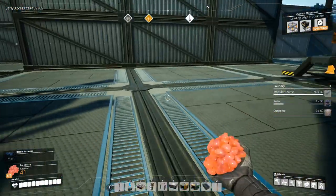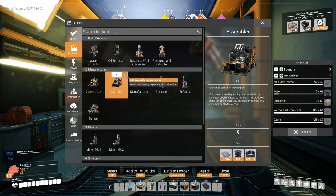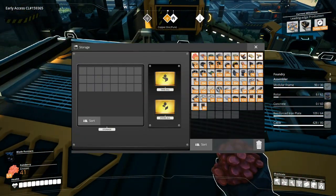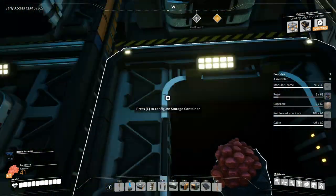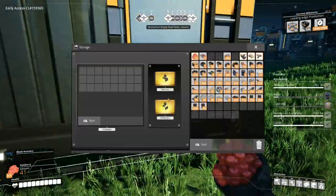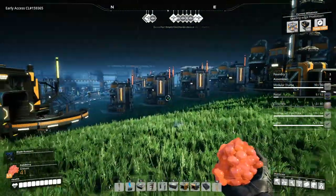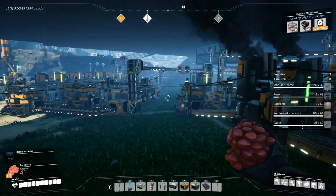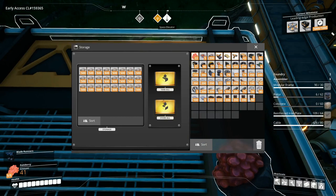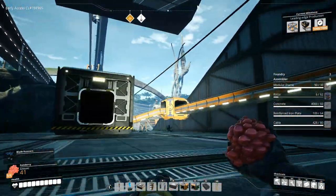We're going to get three more foundries and then probably a bunch of assemblers. Let's just get eight for now. I was going to deal with the biomass here — mycelia goes in here, leaves in here, wood in here. I'm going to need another stack of this. We're going to need concrete — let's go over here and get some. These basic resources are still good. We'll just bring that amount and then we need to go up here.